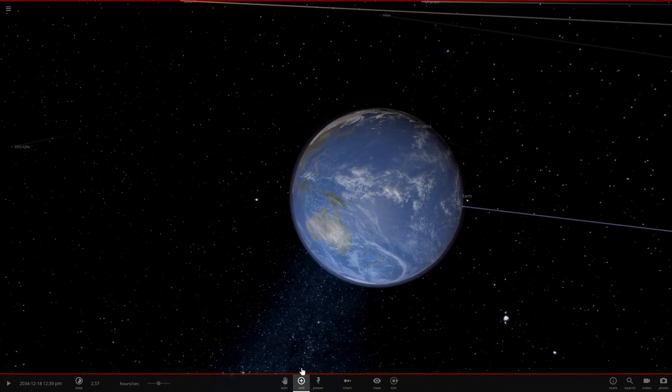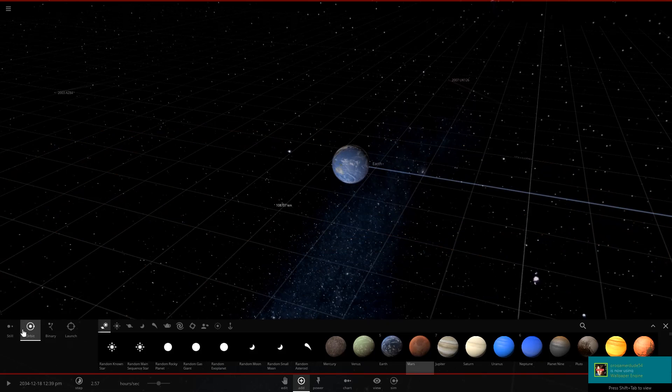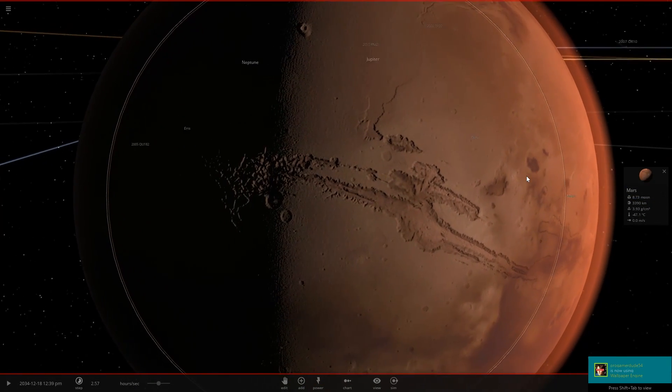At the same time, let's throw something at Earth to look at collisions. We'll use Mars and get a look at what Mars looks like. Mars looks pretty much the same.